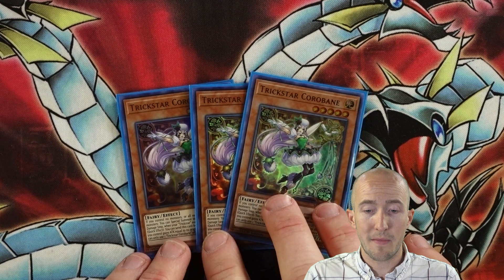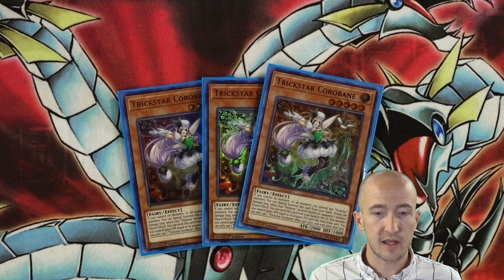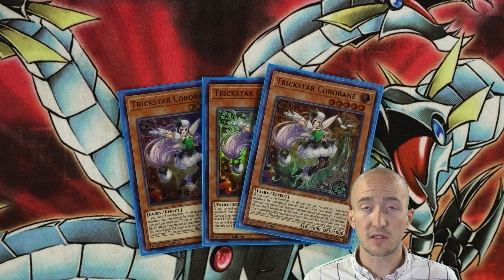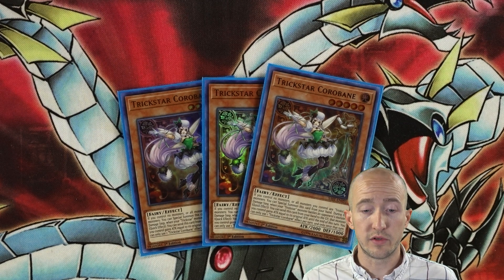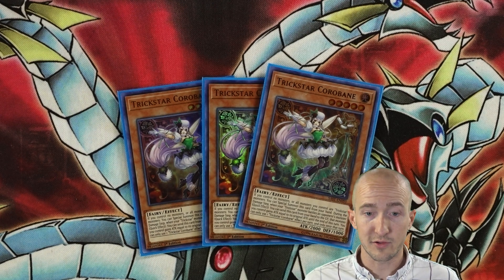Three of the newer cards — Trickstar Carabane. I love this card. It's the Cyber Dragon of the deck, the Honest of the deck, kind of the Apprentice Illusion Magician of the deck as well. It just allows you to Special Summon, and you can tribute itself to double a Trickstar monster's original attack. Really cool card to have in the deck, and it's also a great extender. You can get this off of Candina, which is sometimes how you start your plays.